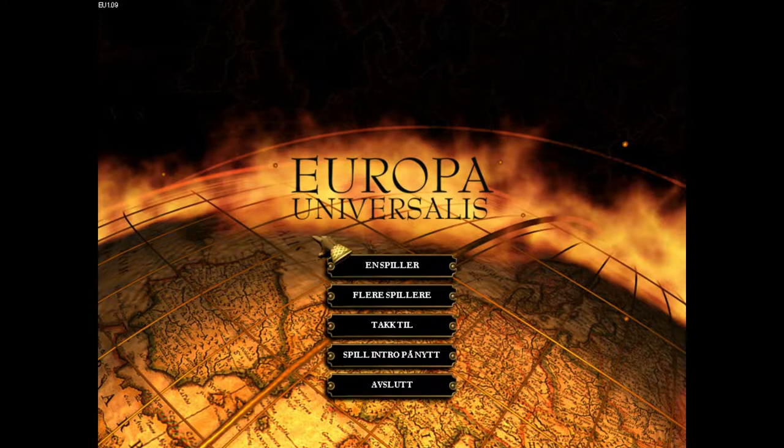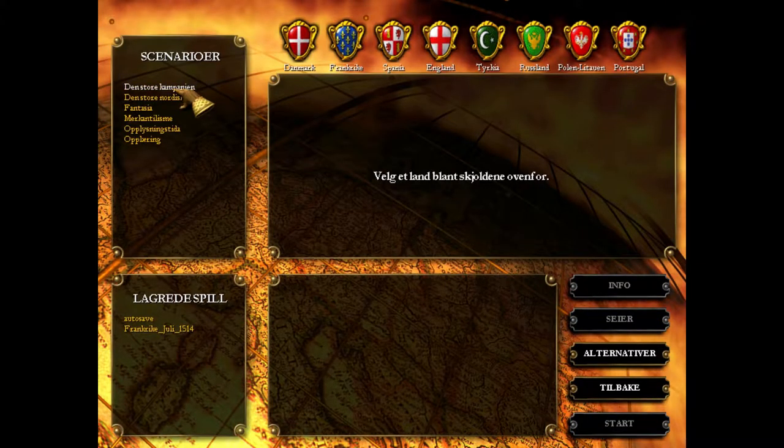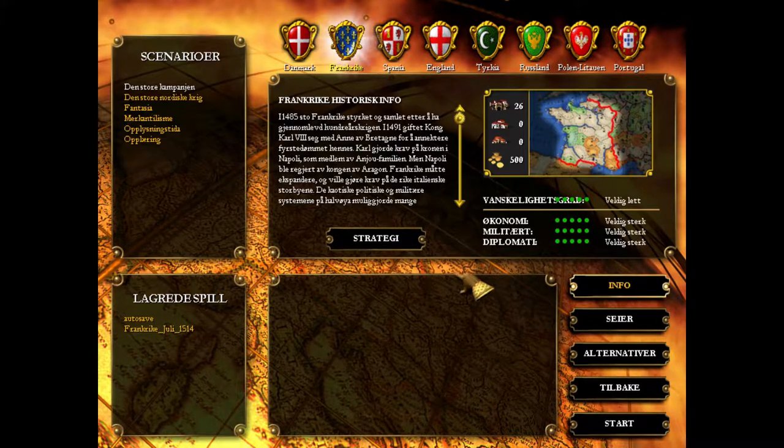I know it initially released in Germany. At any rate, we're going to go in, have a single player great campaign. The first thing you'll notice is that we cannot pick whatever nation we want to — once you've picked one of the pre-scripted scenarios, you can only pick the countries available in that scenario. Our choices are basically Denmark, France, Spain, England, the Ottoman Empire, Russia, Poland, Lithuania, and Portugal. We're going to play France, because that's most likely the easiest country.